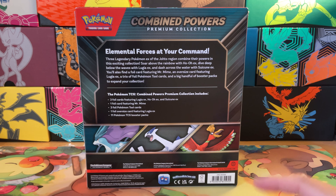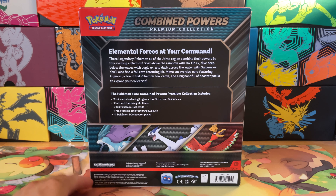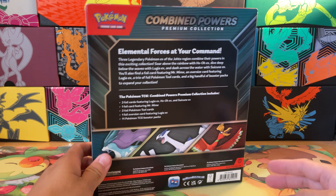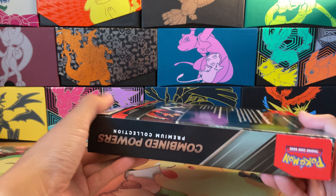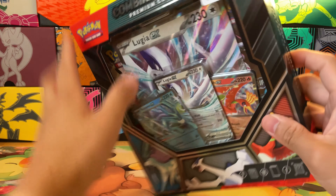On the back: elemental forces at your command — three foil cards featuring the three shown on the front, one foil card featuring Mr. Mime, three Pokémon Tool cards. None of these are usable in your decks — none of them are playable, they're all for collectible purposes. One foil oversized card and then 11 Pokémon TCG booster packs. This is an interesting product; I don't think the pack selection is very good, but we'll crack it open.